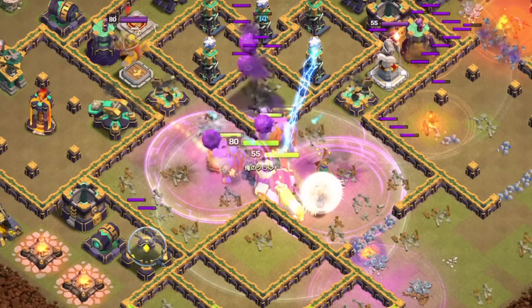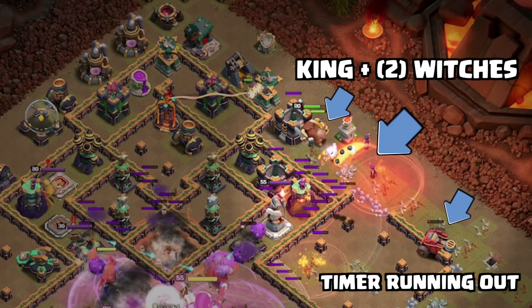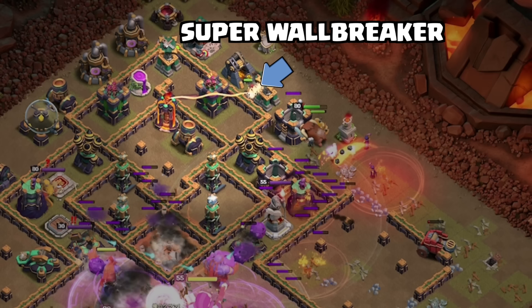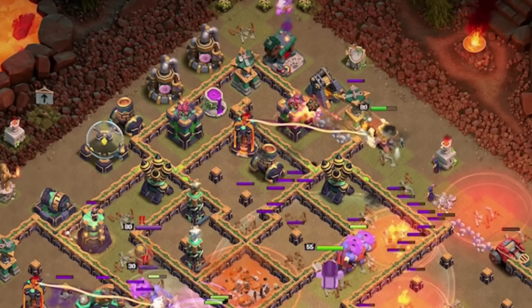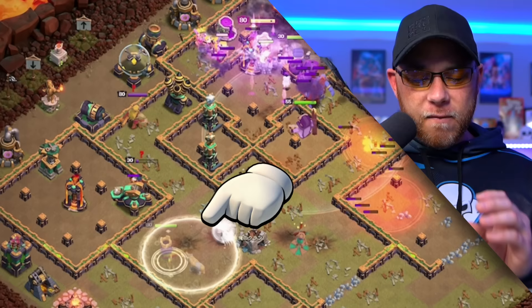Now let's look at the placement of the Barbarian King — he's placed on the far offset with two Witches, preparing for the destruction of the Flame Flinger, which will release Yetis and Rocket Balloons to flank the defenses. A Super Wall Breaker opens the compartment into the single target Inferno Tower, while the Archer Queen has ventured to the far left side. A Baby Dragon is placed up top to move the King inside the compartment.